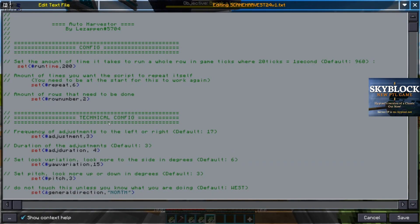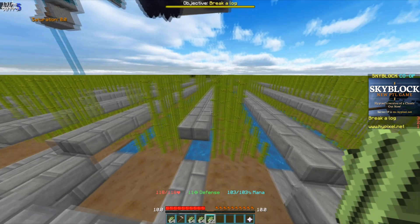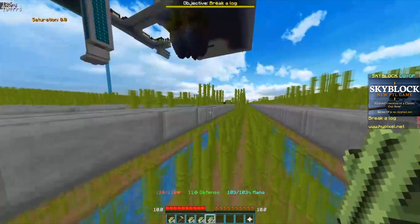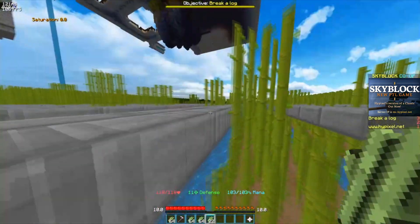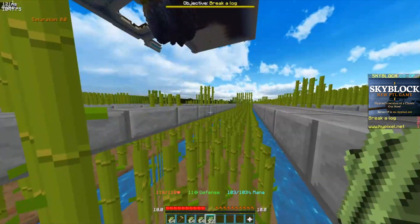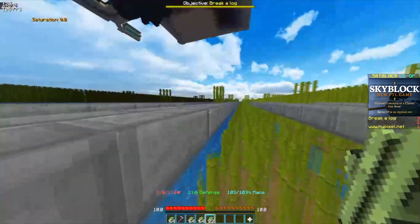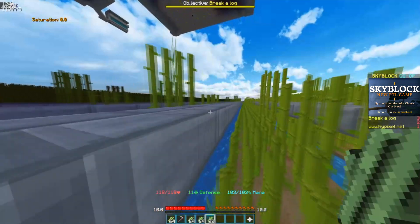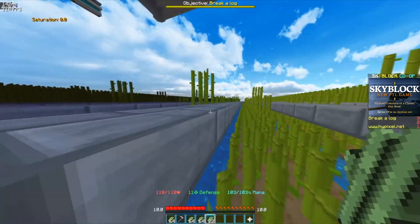Now these are the more technical config options. The adjustment is basically what drags you back as you're going down the lane — otherwise, without the adjustment, you'd just be going like this. The adjustment pushes you back. Then you have the adjustment duration — a long adjustment duration would be like this, and a short adjustment duration would be like this.